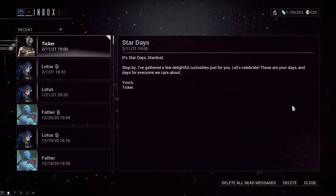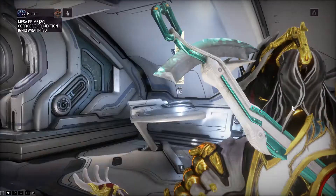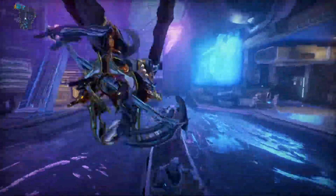When you log in you should receive a message from Ticker. He wants us to visit him in Fortuna. In order to do this, visit your navigation. On top you should have a heart — press it, select an instance and that's it.